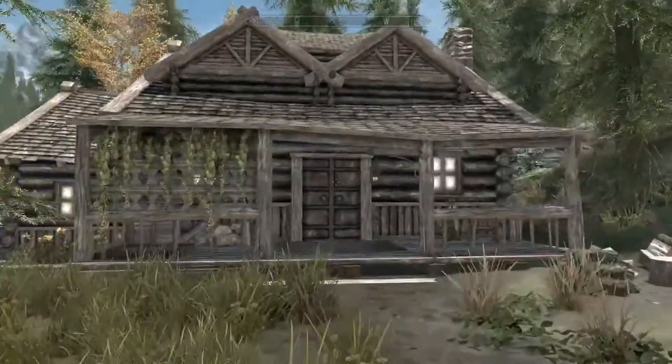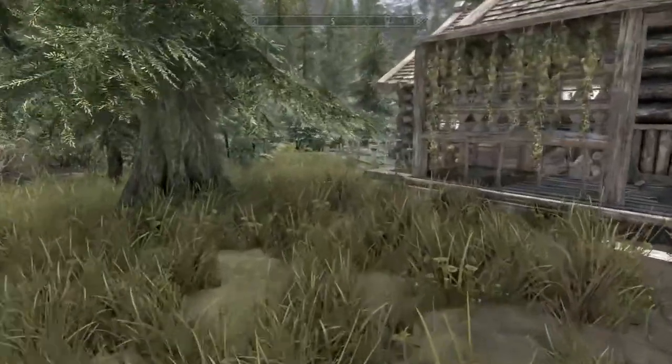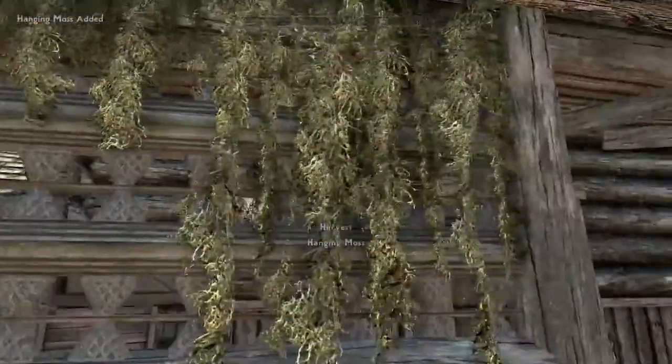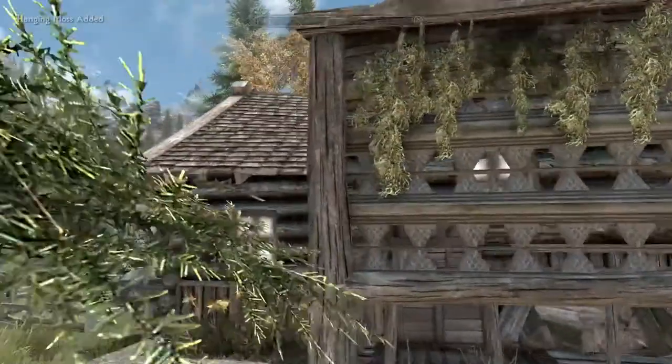Let's take a look at the outside first. We got a nice little wood chopping block right here - very cool. And then we got a bunch of hanging moss on the front porch. I'm gonna go ahead and harvest that because I don't like hanging moss on my front porch. Yeah, that looks much better.